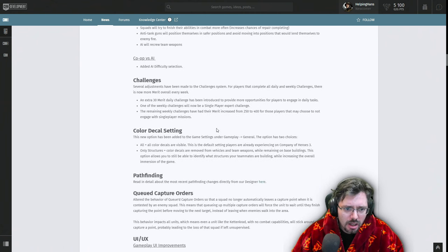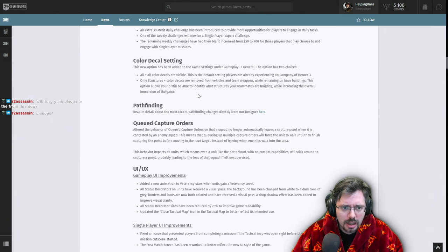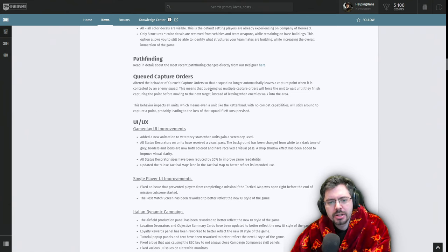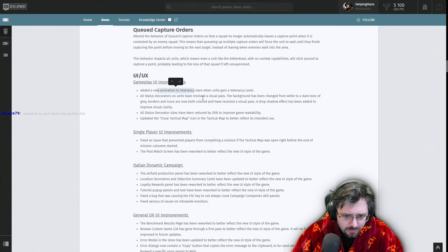For the merit system and challenges, they've added one dedicated single-player challenge, but to make up for the loss of a multiplayer one they've added more merit to the two multiplayer challenges, so overall you get more merit if you do them all. Color Decal Setting now lets you turn all decal colors off for a more realistic look. Queue Capture Orders behavior has been altered so a squad no longer automatically leaves a capture point when contested — it will wait until it finishes capturing before moving to the next target.